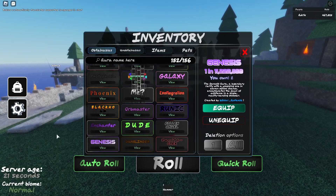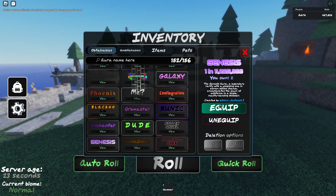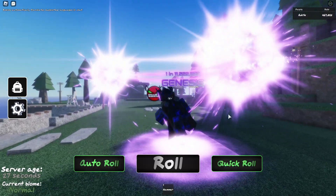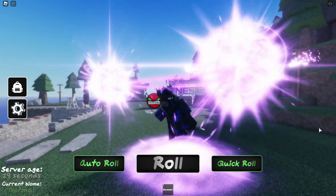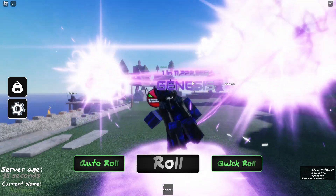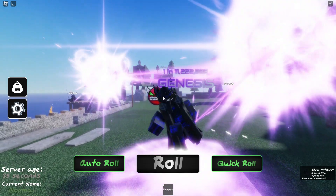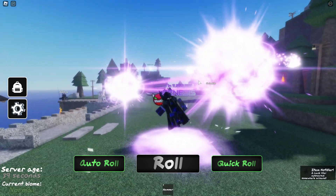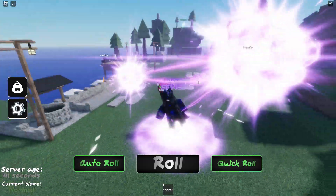Okay, so some of you guys wanted this. I'm gonna be showcasing Genesis. Genesis looks pretty cool, besides that the text is like that. It just needs to be a little more up. At the same time, this aura looks pretty cool, I'm not gonna lie.